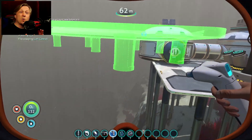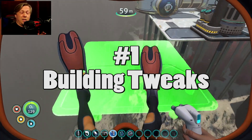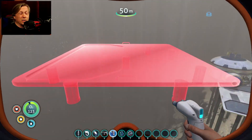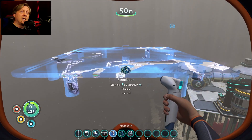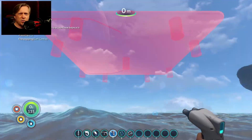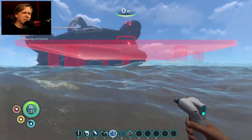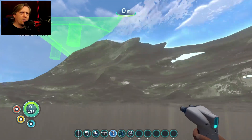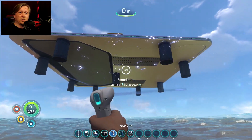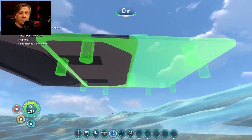Mod number one is the Building Tweaks mod. This is because it lets you build in places you normally wouldn't be able to. You can turn on certain overrides to build a foundation floating in the air above the water, giving you more building options for where you place your base — including where you place things from the FCS mods.